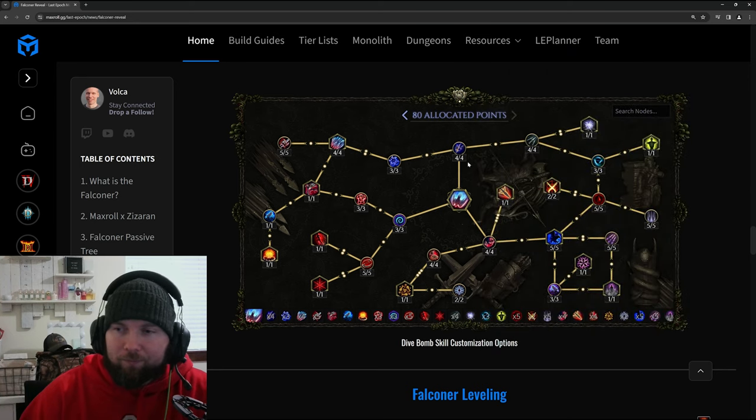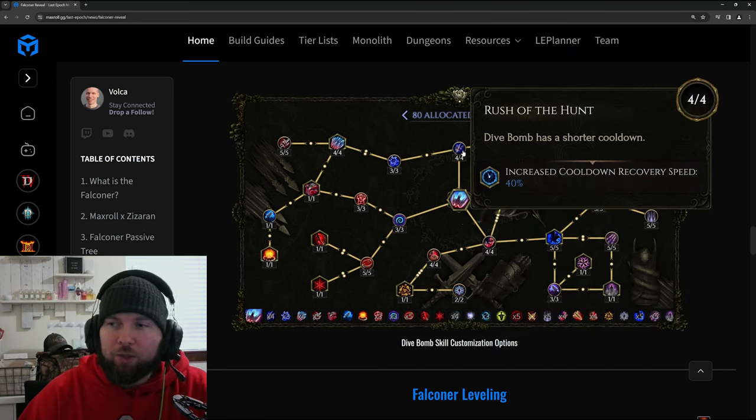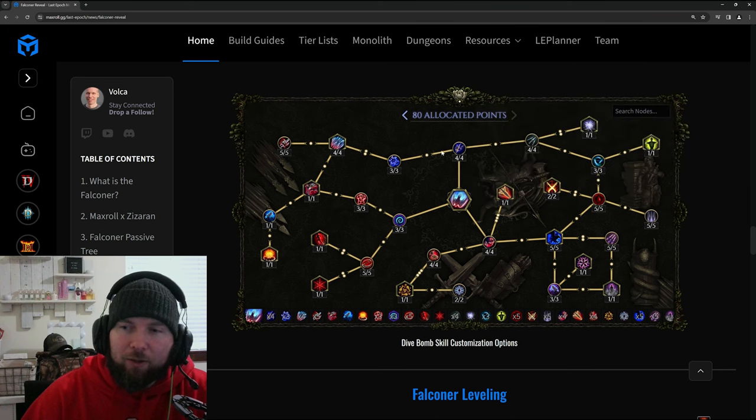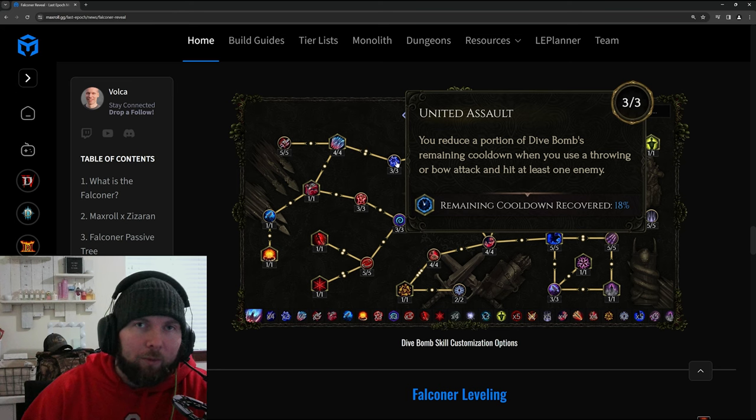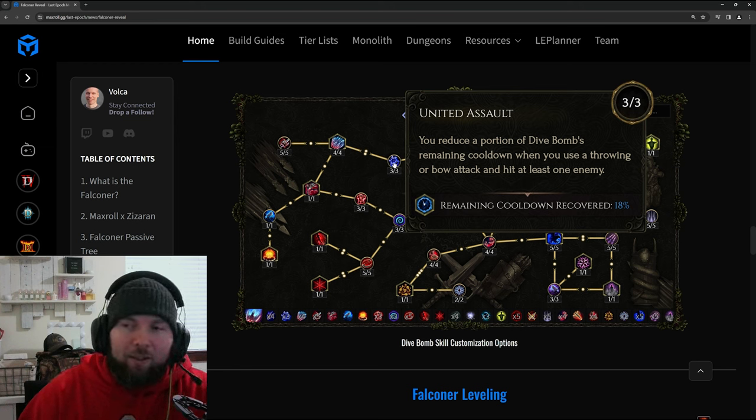Up at the top we have Rush of the Hunt, which gives Dive Bomb a shorter cooldown so you can use it more often. United Assault gives you a reduced portion of Dive Bomb's remaining cooldown when you use a throwing or bow attack and hit at least one enemy. If you're attacking really fast with a throwing or bow attack, you can constantly reduce that cooldown — similar to Volatile Reversal — and almost spam Dive Bomb, especially if you're hitting something consistently.